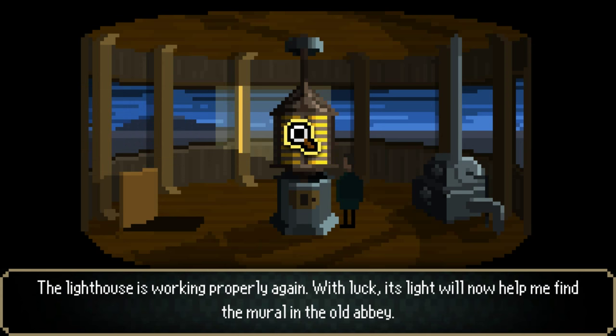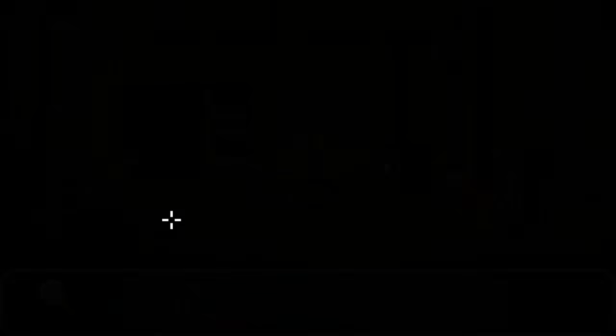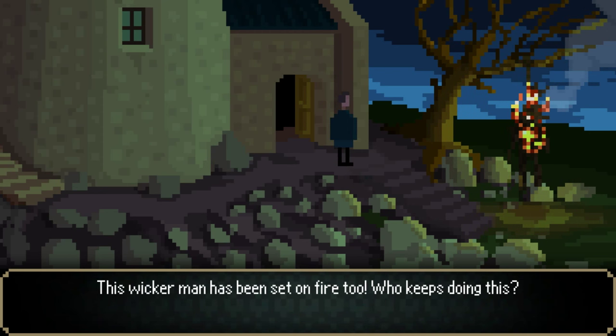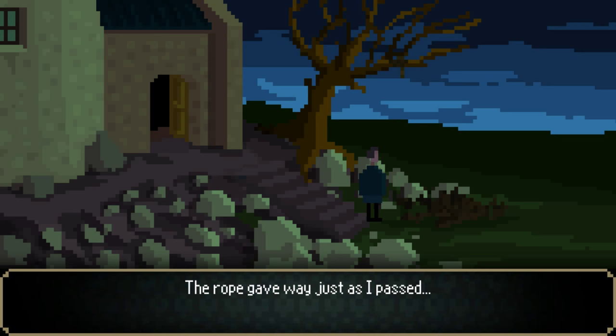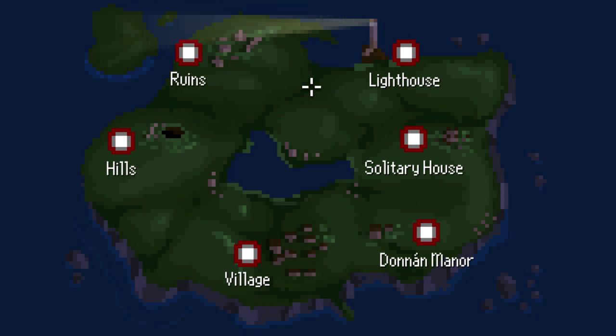The lighthouse is working properly again. With luck, its light will now help me find the mural in the old abbey. And now this is burning — this wicker man has been set on fire, too. Who keeps doing this? The rope gave way just as I passed. Oh, that's awesome — even the map shows the lighthouse working. That's really cool.